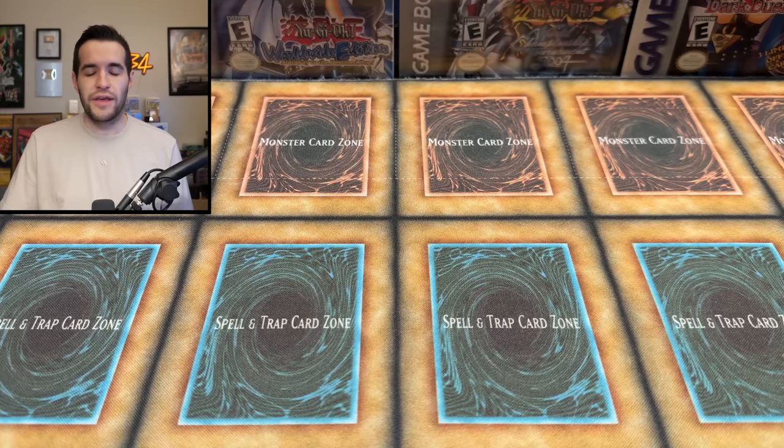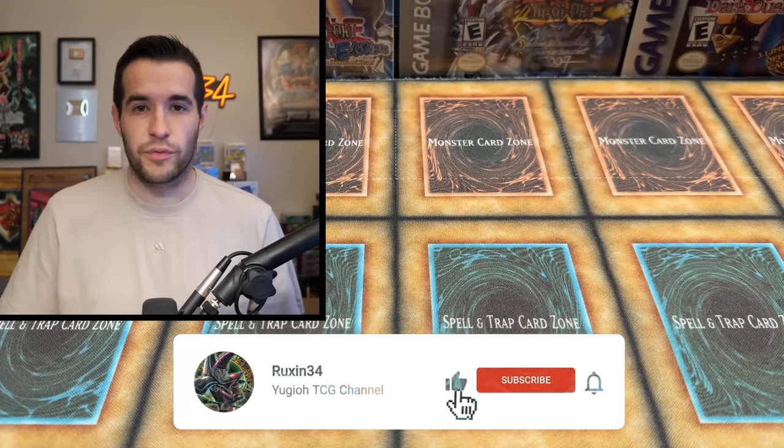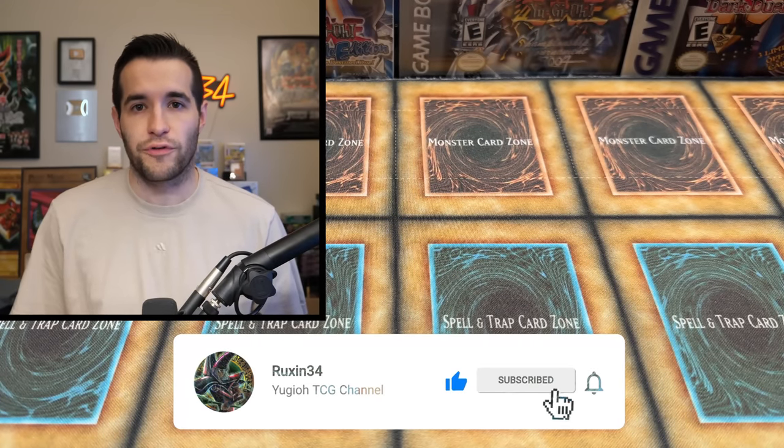But before we get into that, we do have a giveaway. I'll be giving away these three Ancient Sanctuary First Edition Ultra Rares. All you have to do is like the video, be subscribed, turn on notifications, and let me know down below your favorite item from the sealed collection. They're singles and they're sealed products, so there's a lot of different ones you could pick.